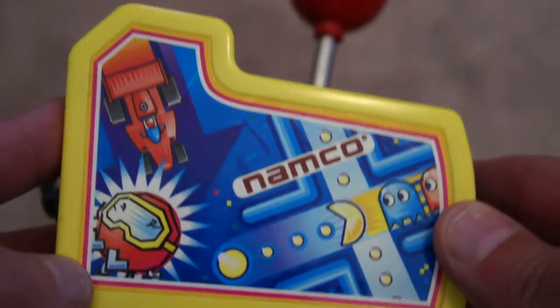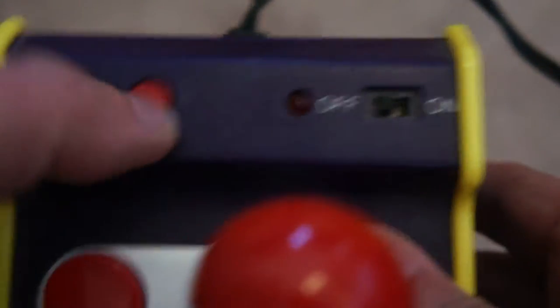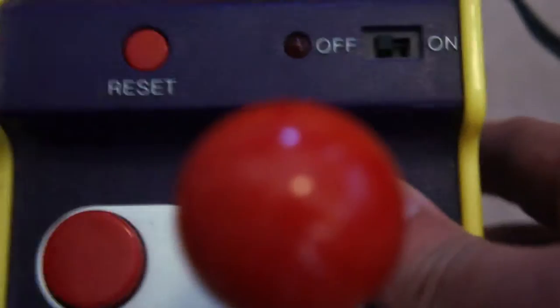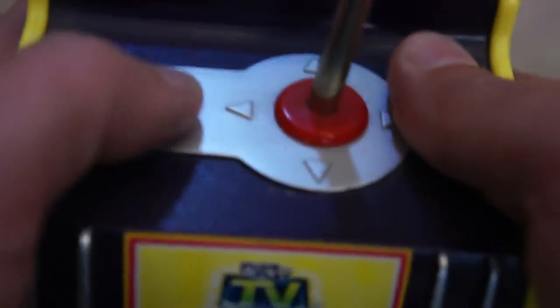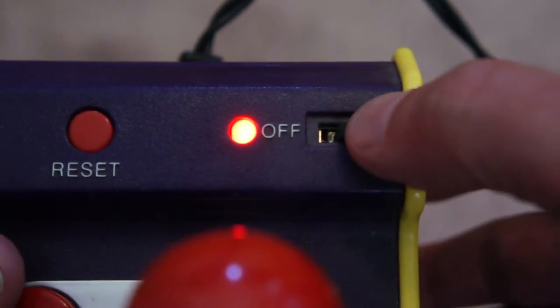It's got some quite nice side art actually. I got this second hand for about ten quid, and it actually feels really, really sturdy with some really nice artwork. It does take three or four AA batteries. It's obviously got the joystick, which feels quite good, it's got a reset button - which presumably is for changing the game - and you've got a fire button and an on/off switch.